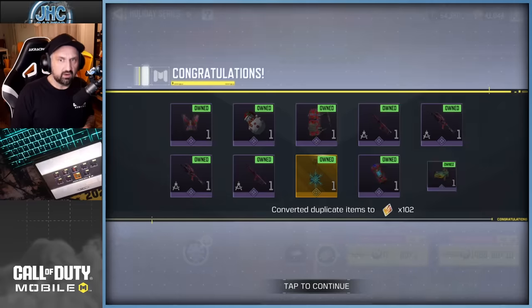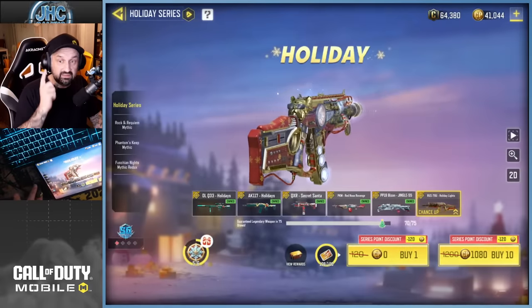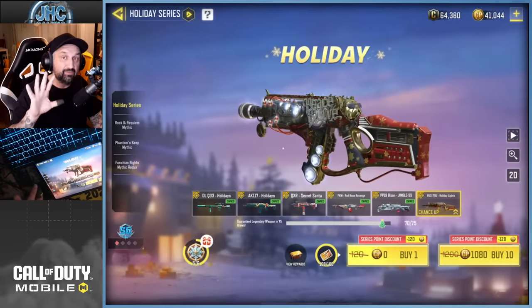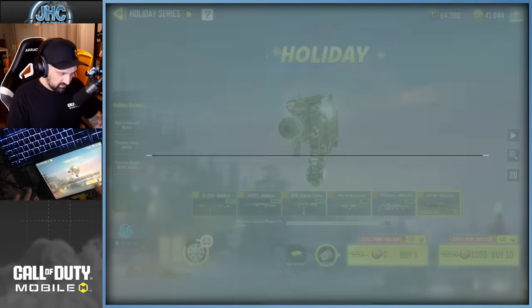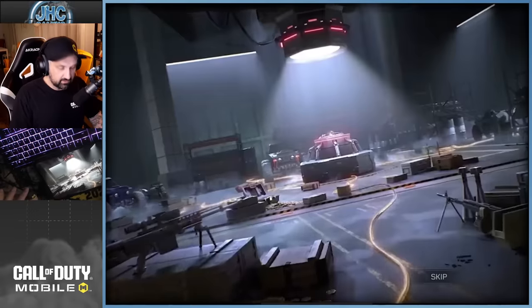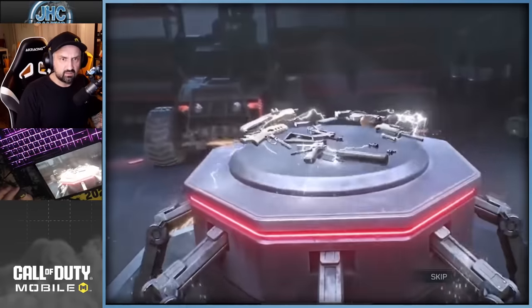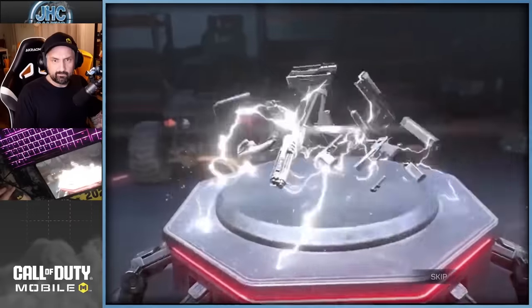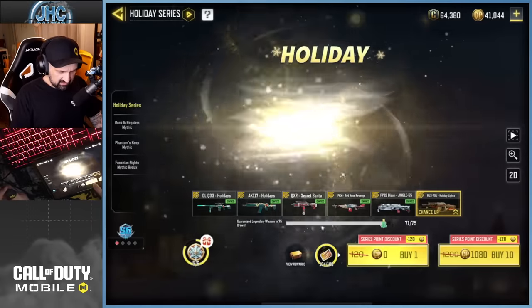Still red, so probably no legendary — I'll go one at a time. I only need one legendary and I'll get it in five spins or less. I still have a free spin because of the dupes — when you get dupes, they give you some points back. No legendary, next one is also free.